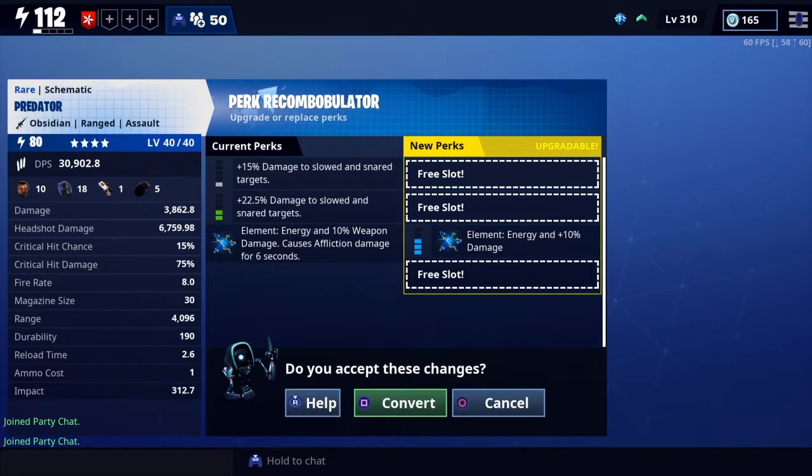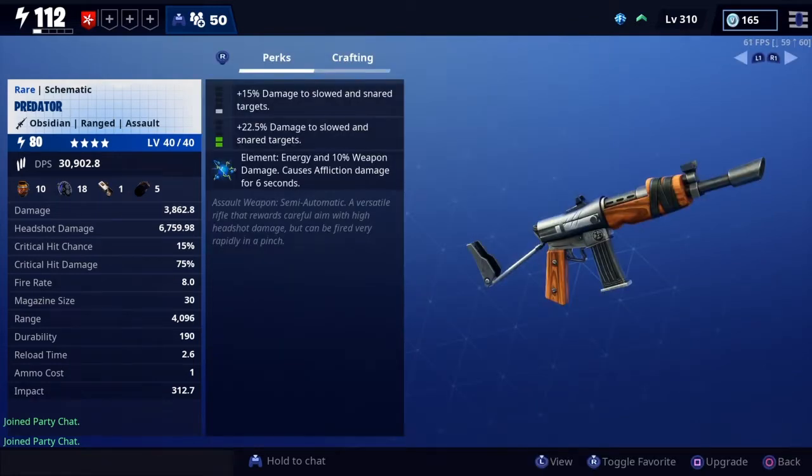So basically this is what they scam people with. There's a bunch of free slots left on a gun, so it's just left with that energy and 10% damage.